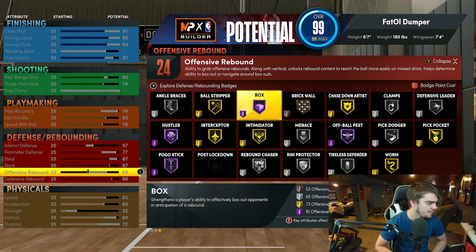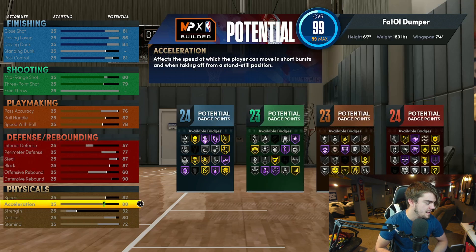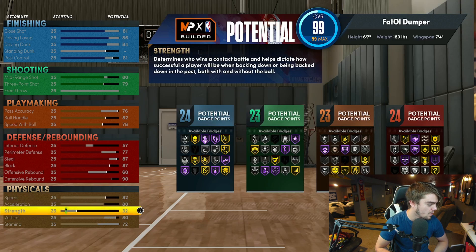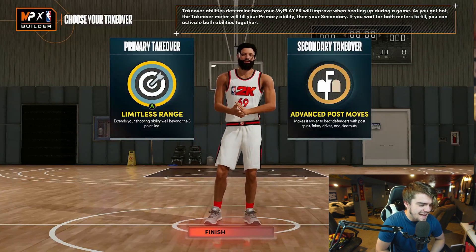He gets everything: Box Hall of Fame, Pogo Stick Hall of Fame, Chase Down Artist, Pickpocket. He has great defense. He doesn't have crazy speed or crazy acceleration, but 82 will work. He doesn't have a lot of stamina, but that's fine if you're going to be playing as a bigger guard — I don't think you need that much stamina. He doesn't have a lot of strength either, but you can get Back Down Punisher on Hall of Fame. So let's move on to the takeovers.